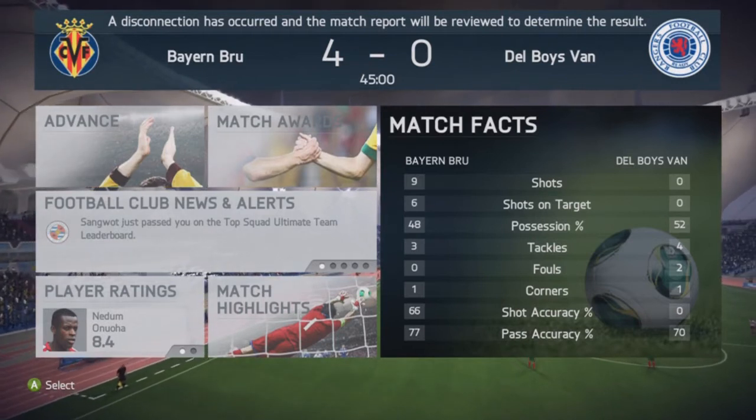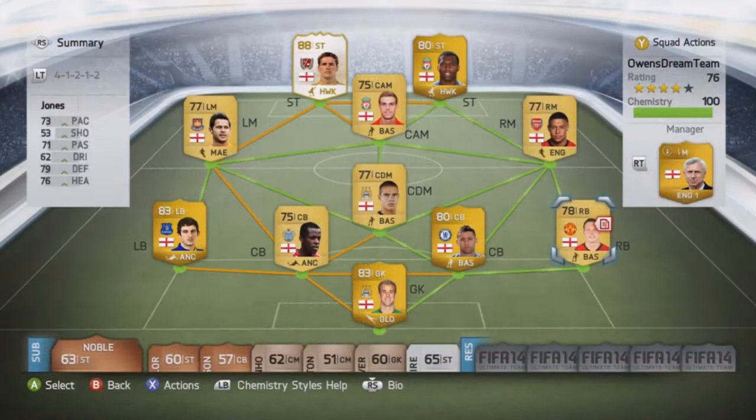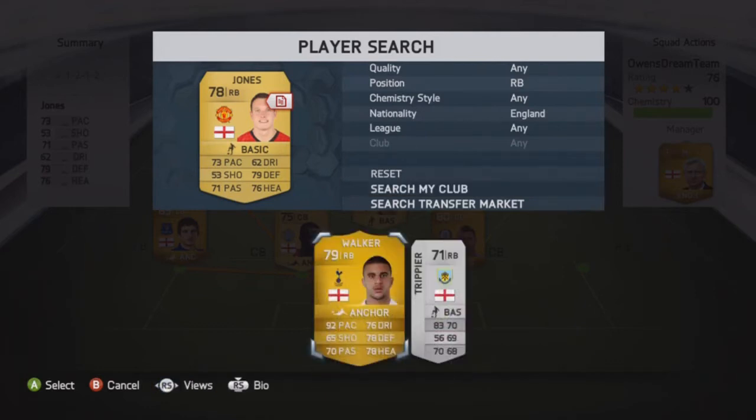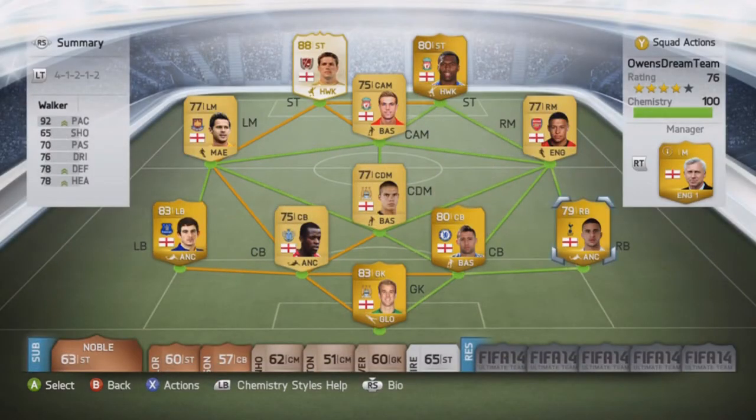Now let's get the upgrade for Kyle Walker. Jones needs a contract but unfortunately he won't be getting a new one — we say goodbye to him and upgrade to Kyle Walker, who is just well known as being a tank. Hopefully he does good for our squad, and that will end off the episode.